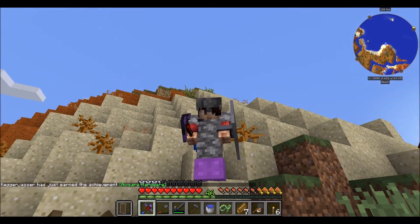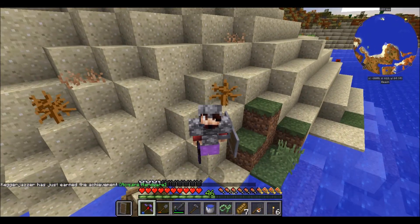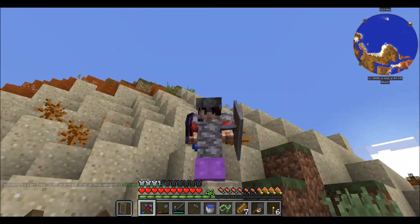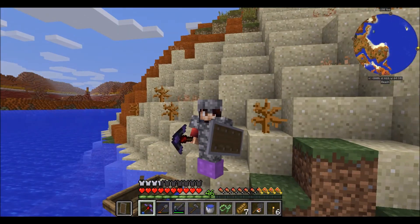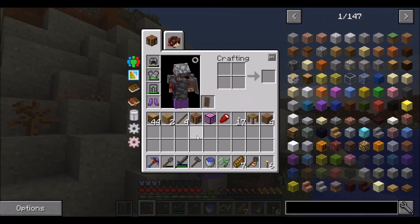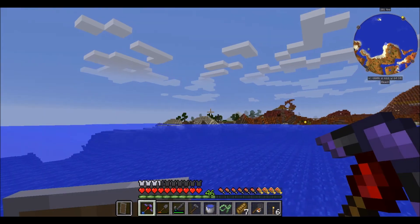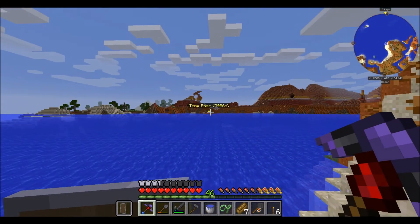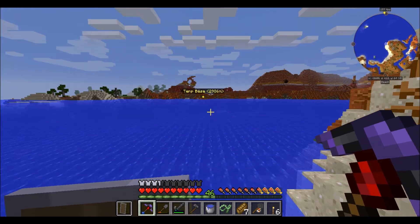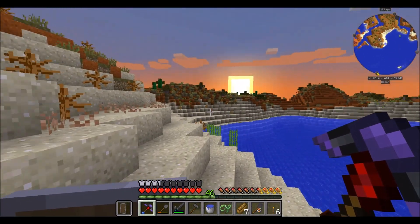Welcome back to another episode of Ex-Patron Fullcraft! You're probably wondering where I am and why I've got purple boots. I found a slime island and made myself some slime boots and a slime sling. I've been exploring for a better base location — we're about three thousand blocks away — using the slime sling and the boat to explore.